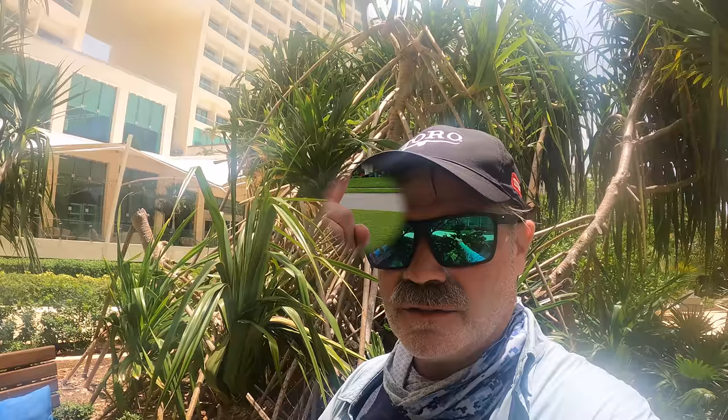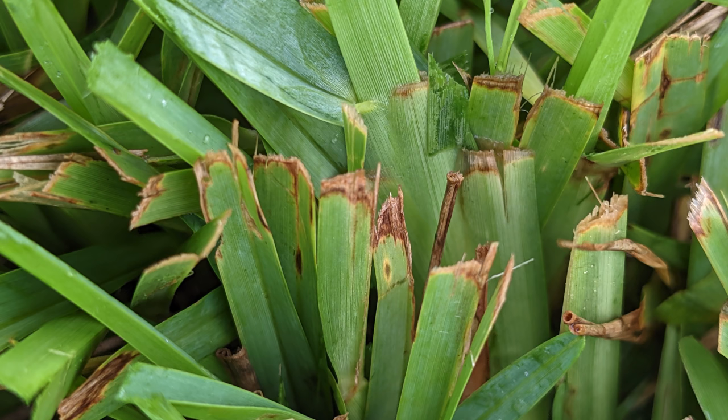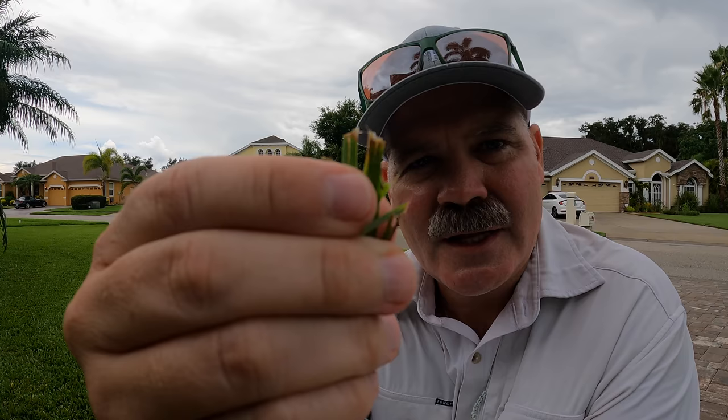My Saint Augustine actually doesn't have a lot of gray leaf spot — who knows what those brown spots are. Some of it is just like us as humans — sometimes you get spots, a cut, a bruise, and you don't really know what it is. Not every single brown spot in your Saint Augustine grass is disease. Another thing that happens with all this overcast and rain is you're going to have rough cuts — the grass is wet and sticky and when you cut it, the ends fray and turn brown.